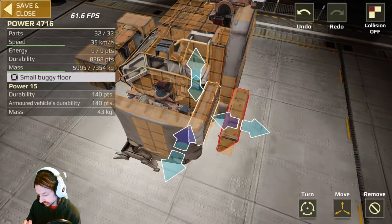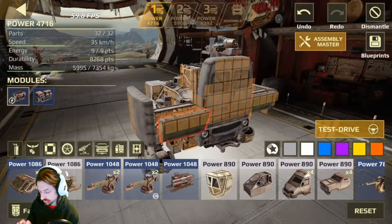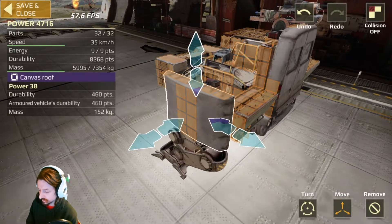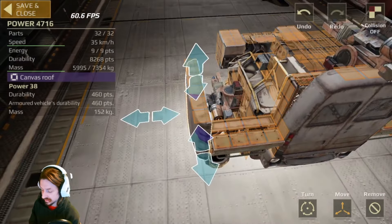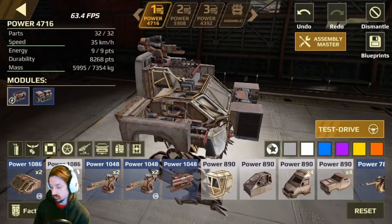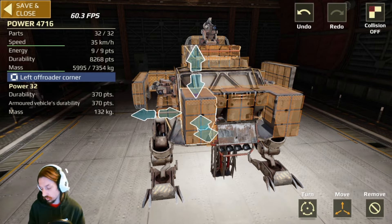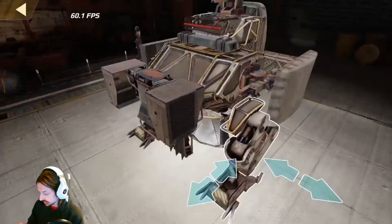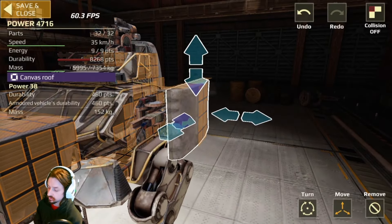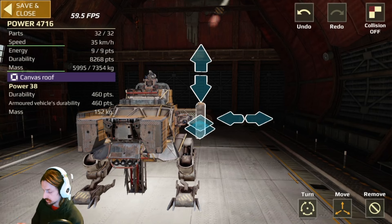We use shoot-through parts — these small buggy floors have about 60% shell pass-through. They're connected straight to the buggy part, right there to the back of the cabin, to give the most protection. Obviously the cabin is the most durable part of your build. We put the biggest pieces of armor we could — the canvas roof on each side to protect our guns. One thing about Crossout Mobile versus the full version is all these armor pieces are substantially more durable: 370 to 460 durability, so players have to chew through that before getting to your guns.